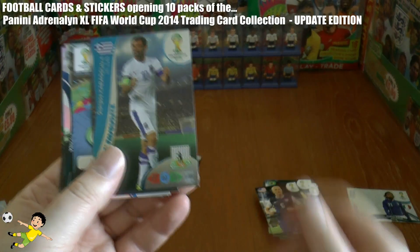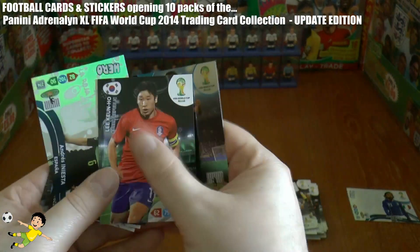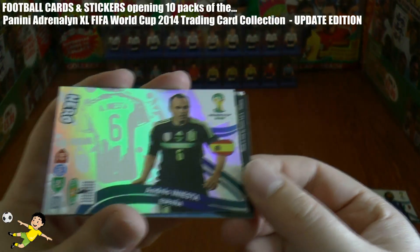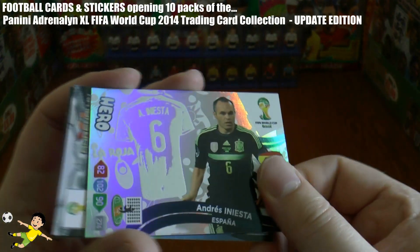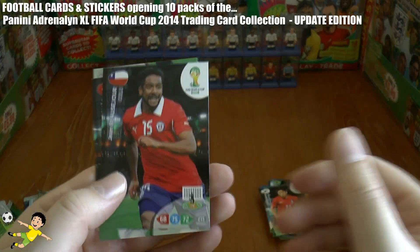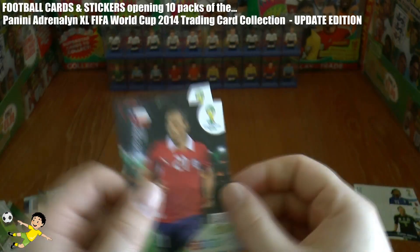We have Karagounis, followed by Li Ken Hu, and we continue with another hero card pull — Iniesta! Andres Iniesta hero card — that's really cool — followed by Busquets, Char, and Diaz.